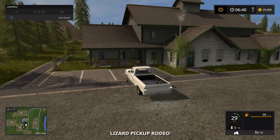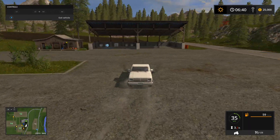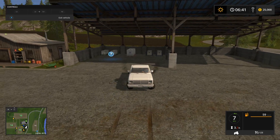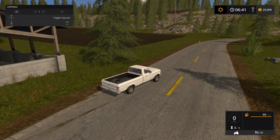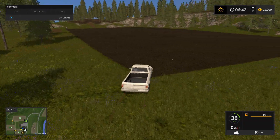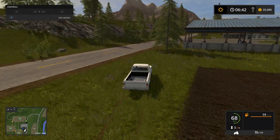First off, this is where you normally would start out at. You have your fertilizer station here and seed station. You pretty much own fields 12, 14, and 15. The fields here are actually pretty big — that's why I like this map. You have that there.